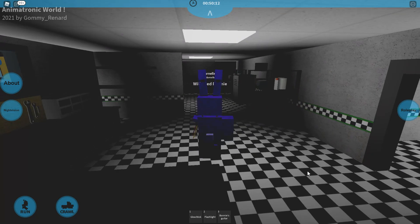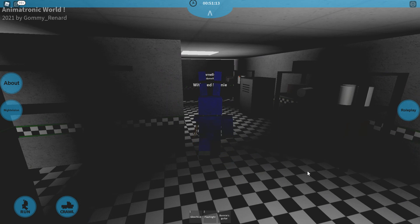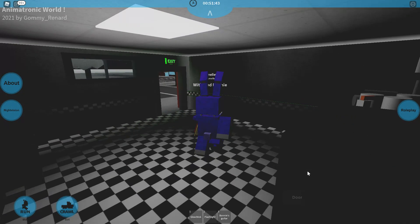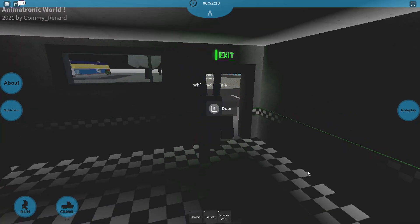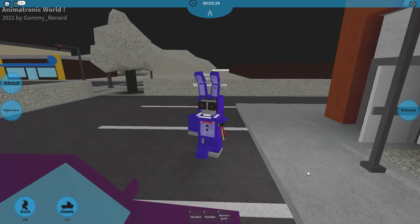I'm just sitting here in the parts and services room as usual. If you don't know who Withered Bonnie is, he's yet another one of the Withered animatronics from Five Nights at Freddy's 2.